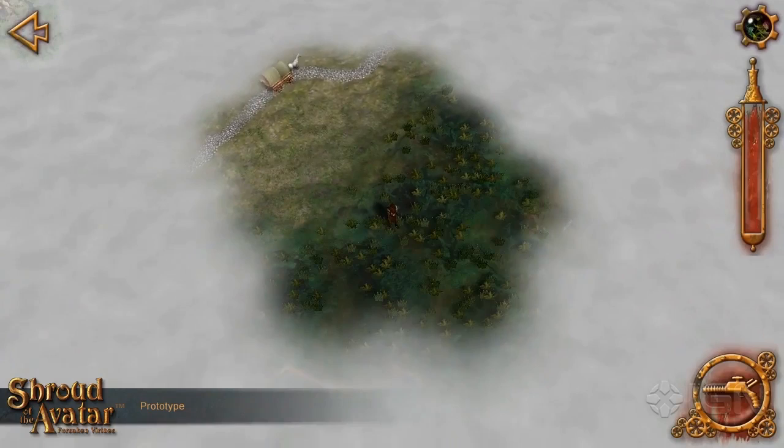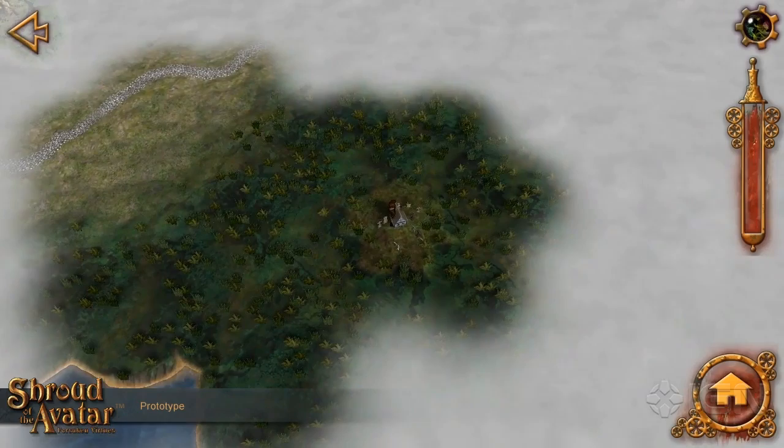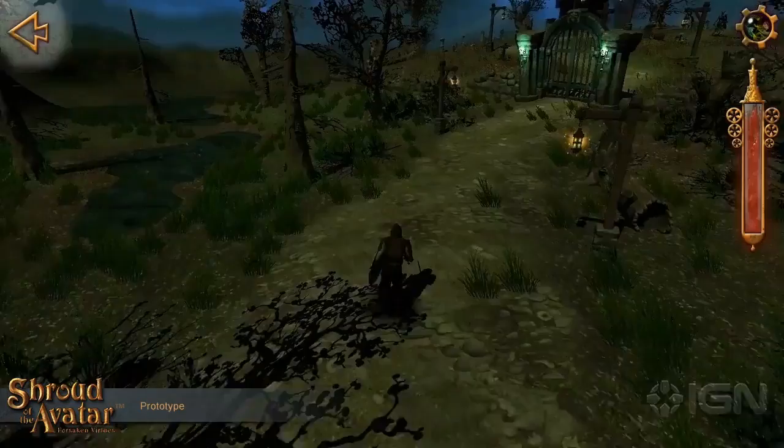Hello everyone, my name is Anthony Gallegos, and I'm here to talk to you about the new product from Richard Garriott, creator of Ultima. It's called Lord British's Shroud of the Avatar: Forsaken Virtues, which is the first episode of a multi-episode game that he's trying to fund on Kickstarter. So this is a prototype of what he's trying to accomplish, so obviously don't judge it too harshly by the way it looks graphically.